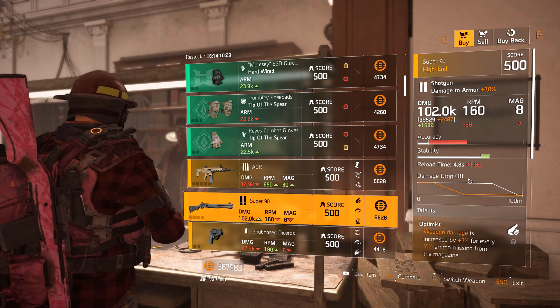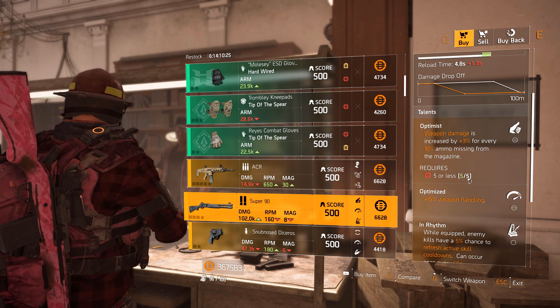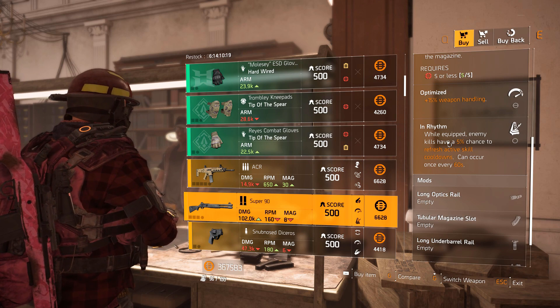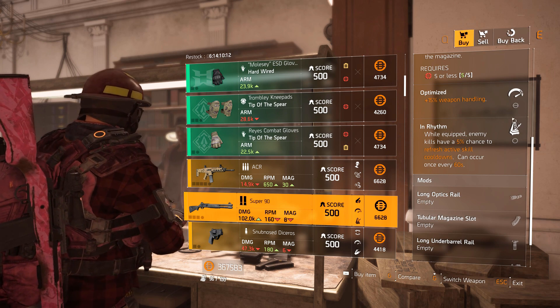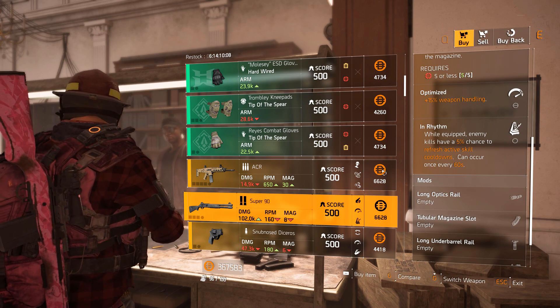Then we've got a Super 90 — 99k base damage with Optimist, Optimized, and In Rhythm. In Rhythm is very good: a 5% chance to refresh active skill cooldowns. Any kind of high skill-cooldown build benefits greatly from this. Remember it's an equipped talent — it works while holding any of your three equipped guns, so as long as it's on one of them, any gun can proc In Rhythm.